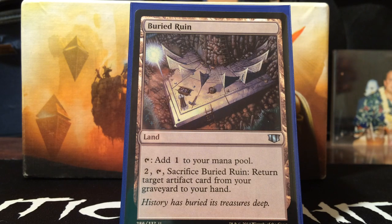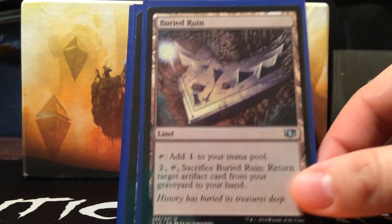Next is the utility lands. Buried Ruin is amazing because it gets artifacts back from the graveyard, which is huge — artifacts usually help fulfill the color you're missing in mono colored decks. I usually always run Buried Ruin in my mono colored decks.